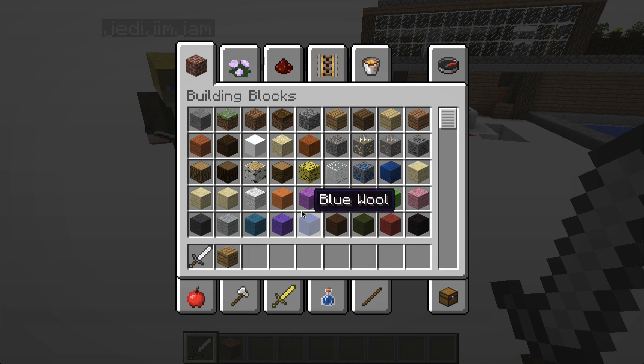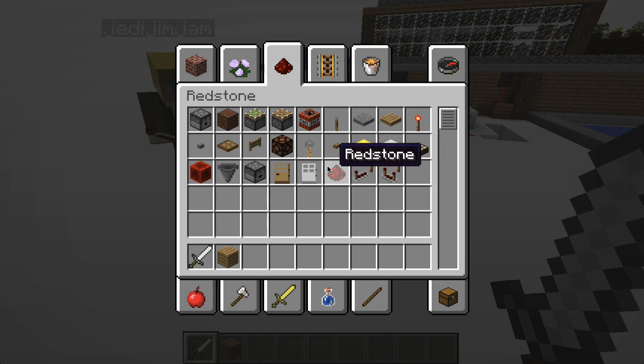Just go into building blocks. Got that? If you go into redstone, get yourself a redstone torch, redstone dust, redstone repeaters, and any source of activating redstone — for this we'll just use a lever. Alright, levers. Got it.